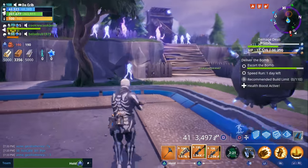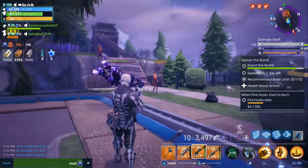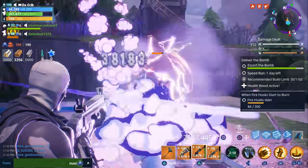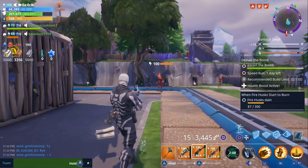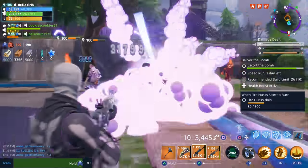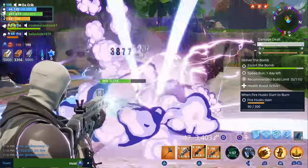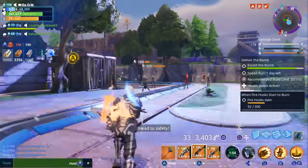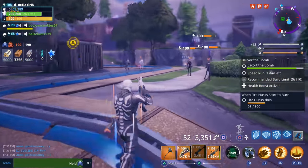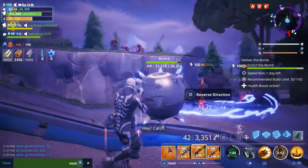I just activated the health boost so we should be good. Another thing I wanted to show was an example of the Double Agent soldier tactical squad bonus — as soon as they get grouped up, when you throw your grenades it also has that cluster bomb effect. This is actually my first time using it, but that's what the tactical squad bonus looks like.